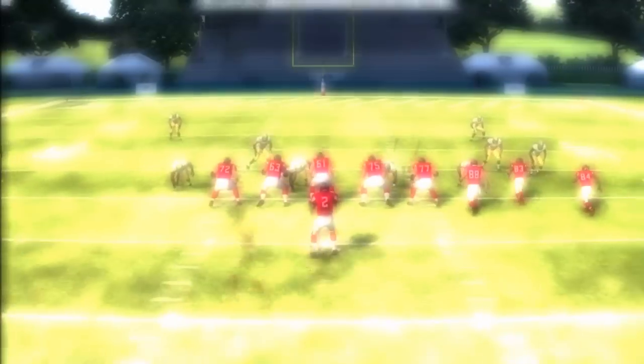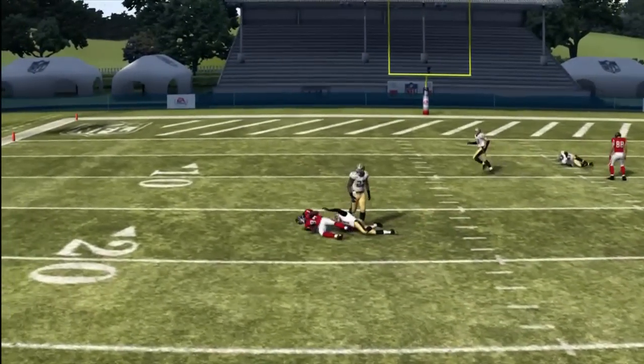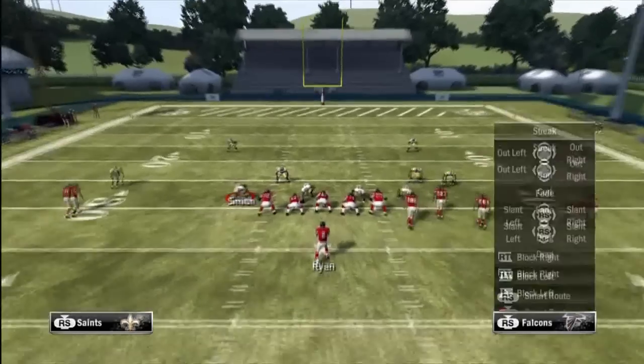As you guys can see right here, we're going to run this versus man coverage and we're going to make a few hot routes on this play. The first route over the middle of the field is going to be the inside slant versus man coverage.